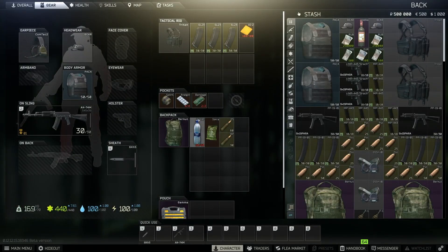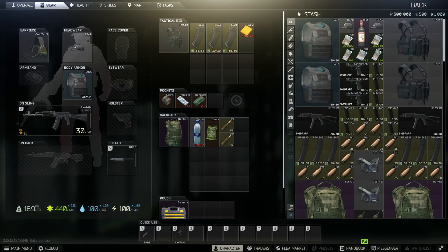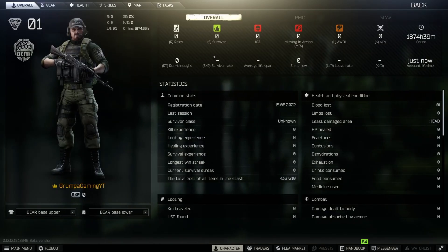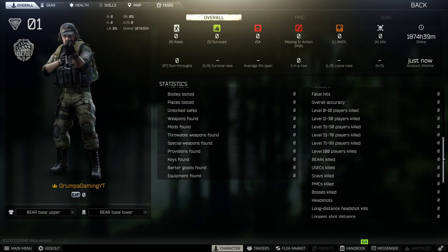Go into the next screen and we should be all set. Come back and there's all your initial stash as a BEAR — overall level one, zero raids, nothing. That's a 100% reset of the account.